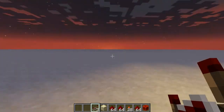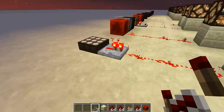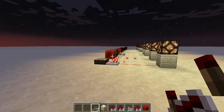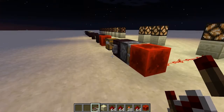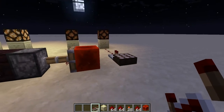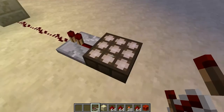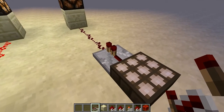But once that sun goes all the way down, it should kill the signal. Let it get completely dark. Now it's completely dark, and the daylight sensor doesn't give us any signal at all.